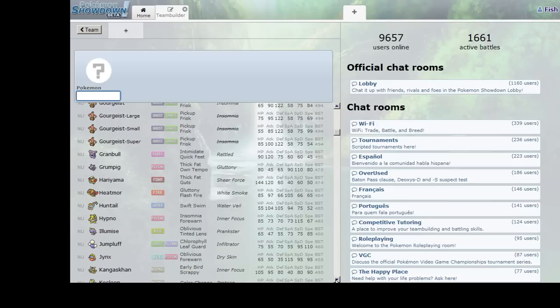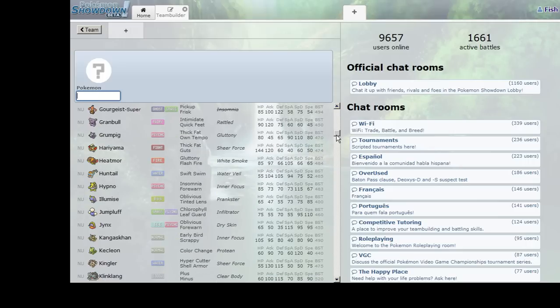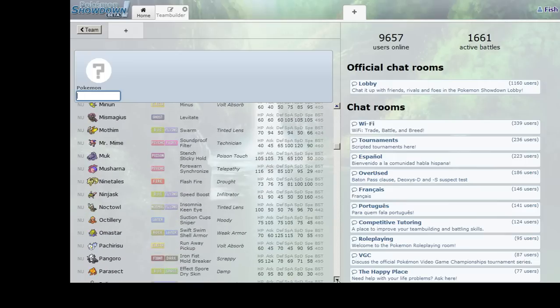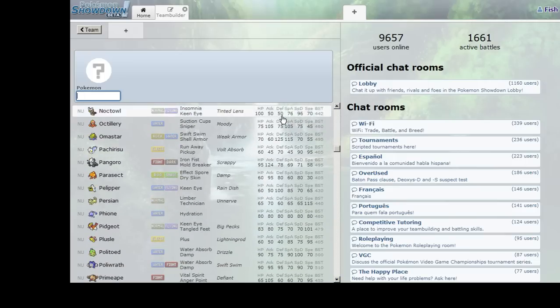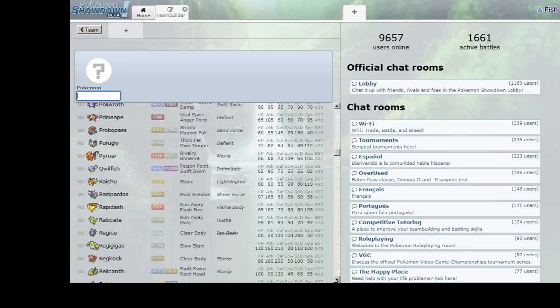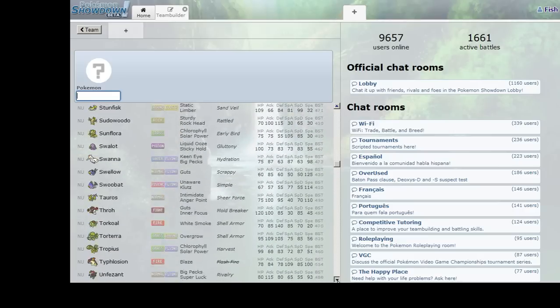Now that we know the four types we generally want, let's start making our defensive core. A defensive core is usually two or three Pokemon that can take as many hits and deal with as many kinds of threats as possible. We're going to start off with a physically defensive Pokemon — looking at the defense stats and HP stats columns, we'll want high values in both.